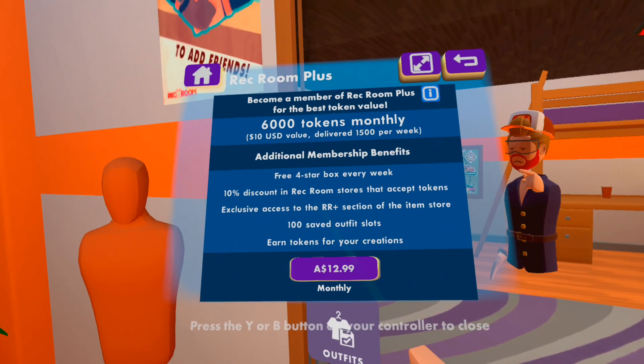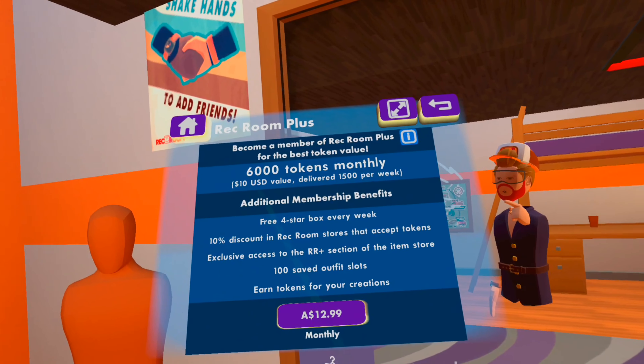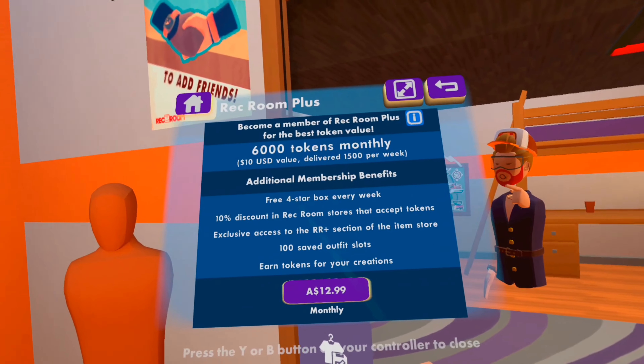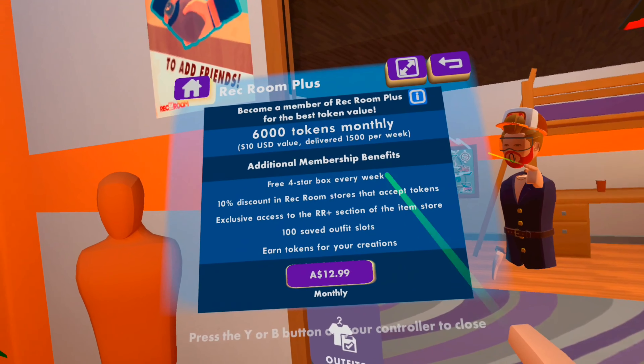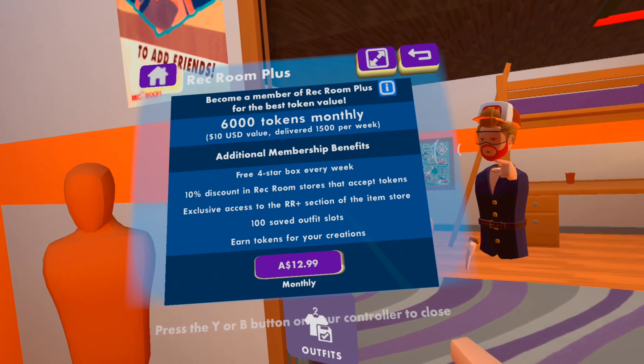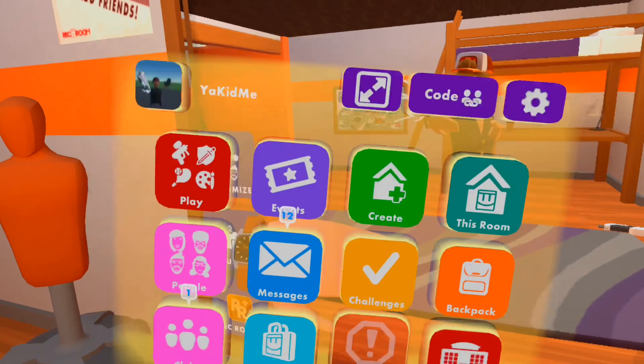Now you can also buy Rec Room Plus on the Oculus Quest 2, which is amazing — I might be buying it. You get 6,000 tokens monthly, 1,500 per week, which is pretty cool. You can give guys some stuff, a free 4-star box every week, a 10% discount, and 100 saved outfit slots — that is amazing. So I might be getting that.